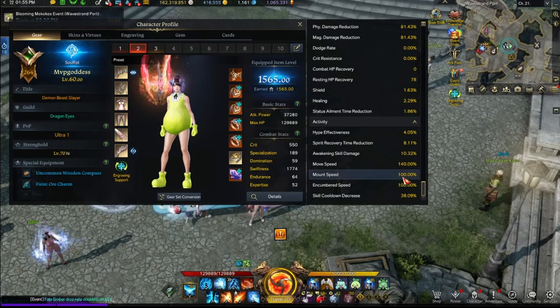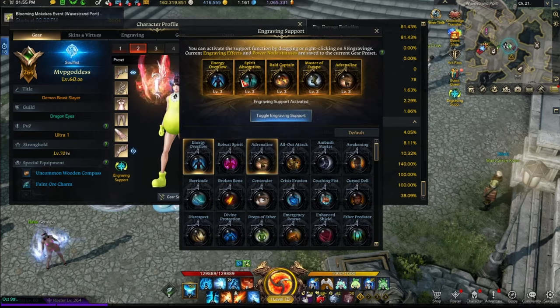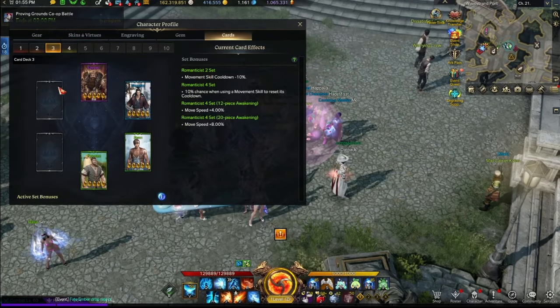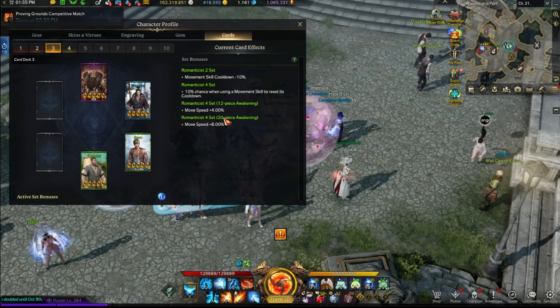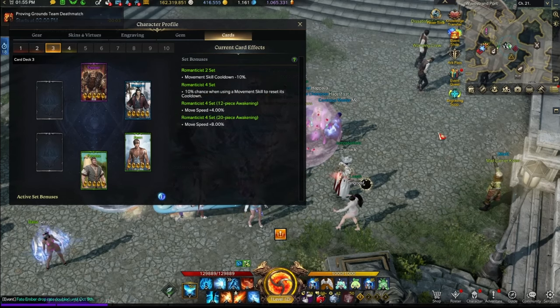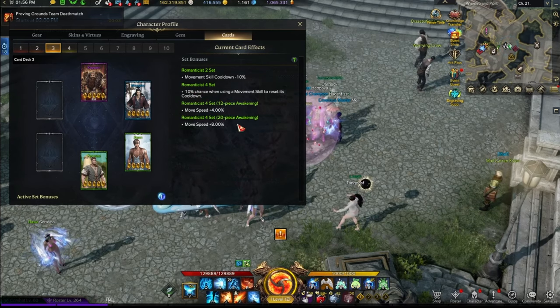If you're still lacking in swiftness, go to engraving support and equip Spirit Absorption — this gives you an additional 15% movement speed. If you still don't have enough, there's a card set called Romanticist. Activate all four cards, which is easy to do, and you get a total of 12% movement speed plus a 10% chance when using a movement skill to reset its cooldown.